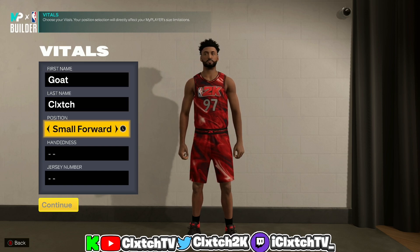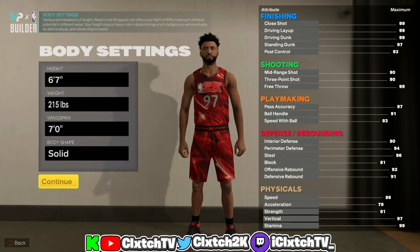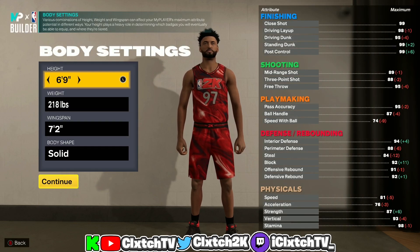It is a 0.4, so it can only be made at the small forward position — nothing else. The other stuff doesn't matter, that's personal preference. Moving on to the height: I did decide to go 6'9".